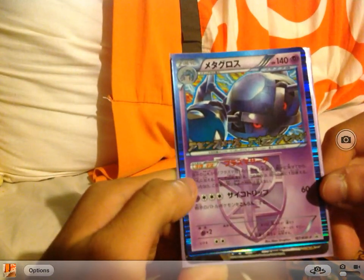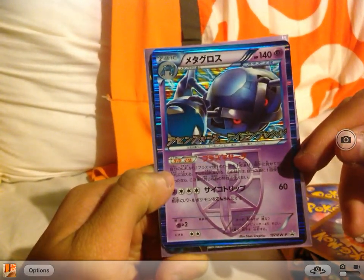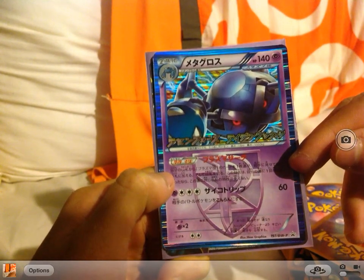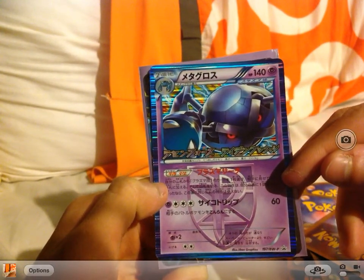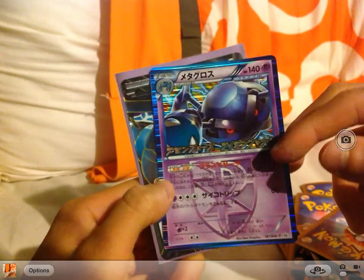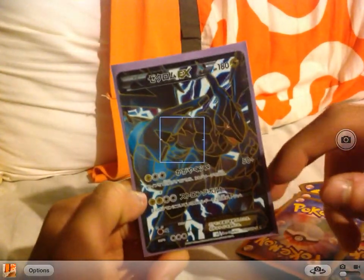These two promos came with it: a Metagross promo holo. This is the Rising Fist set — Rising Fist — Thunderous Naku, that's what it's called. So yeah, this is the Thunderous Naku set. I also got a Full Art Zekrom promo, which is awesome.